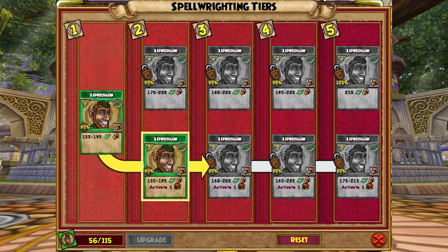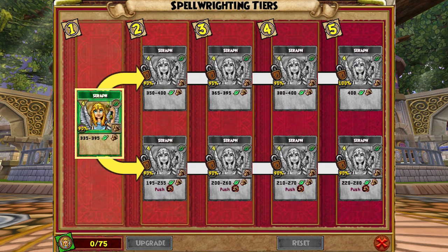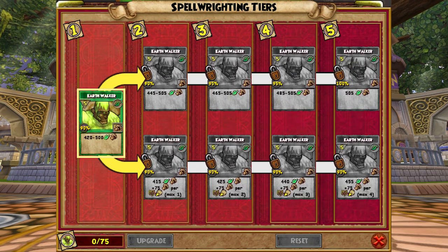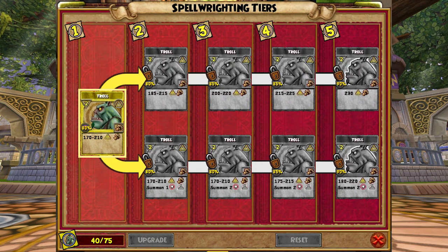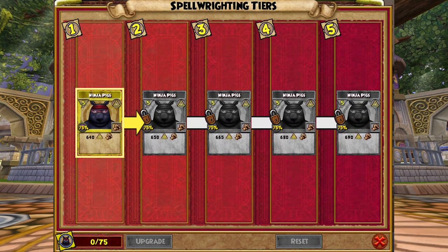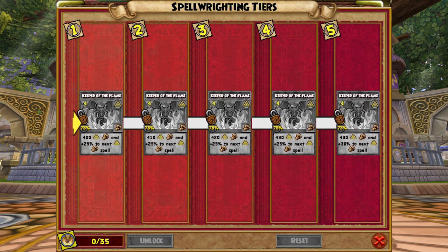Life Wizards have Spellment Paths for Imp, Leprechaun, Nature's Wrath, Seraph, Luminous Weaver, and Goatmonk. Plus a new spell from Mulinda Wu: Earthwalker. Myth Wizards have Spellment Paths for Bloodbat, Troll, Cyclops, Cyclops Minion, Minotaur, Ninja Pigs, Keeper of the Flame, and Athena Battleside.